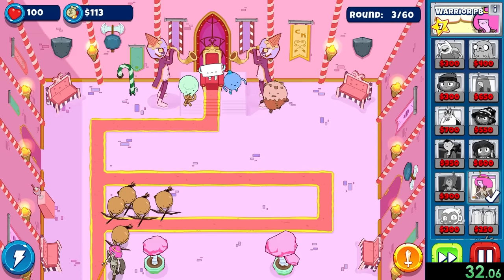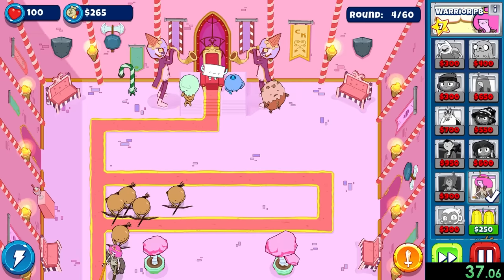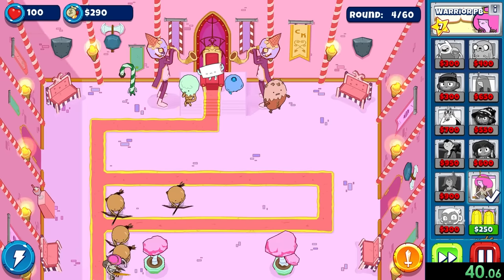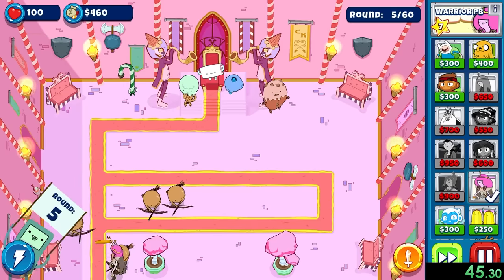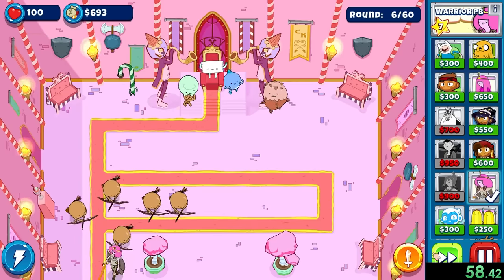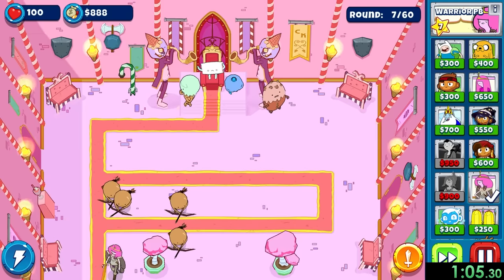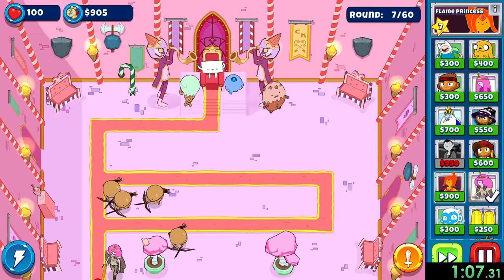Right now, look at all the cookie soldiers — none of them are even close. You gotta work at least a little bit hard. Laziest soldiers right in my throne room. But basically, how this game works is instead of being able to place as many towers as you want, you only get one of each tower. So we can only place one of our Warrior PBs, and that makes it so there are some different strategies you have to employ and you gotta be more conscious about what you're placing.